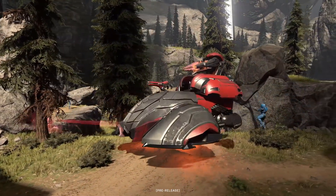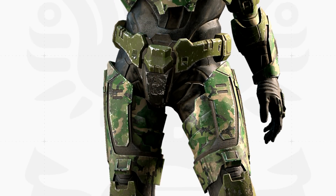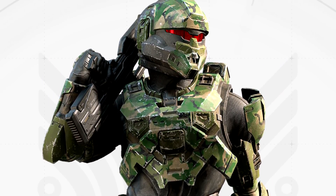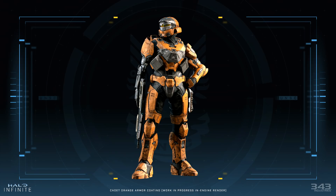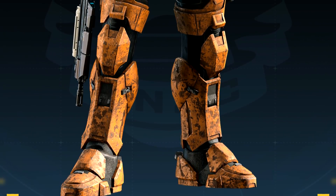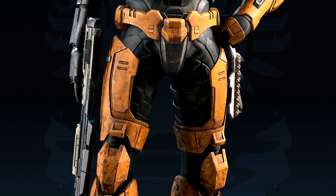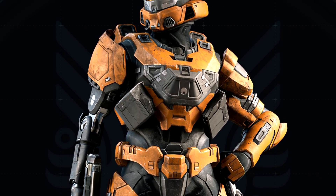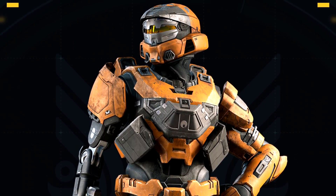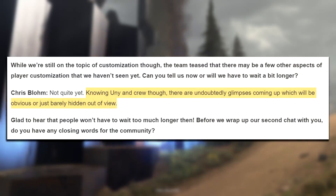Rounding out the customization part: we have two Spartans to briefly break down. First is a Soldier Spartan with the Wild Coven armor coating — Gen 3 Soldier especially with this armor coating looks absolutely beautiful. Then we have a Mark VII Spartan wearing the Cadet Orange coating, which also looks fantastic. The idea that this coating is called Cadet Orange hopefully means we'll get coatings for each individual color by default — fingers crossed for free. Just at least give us solid base colors for free and have the more stylized ones be unlockable or paid. There's more customization news coming soon.